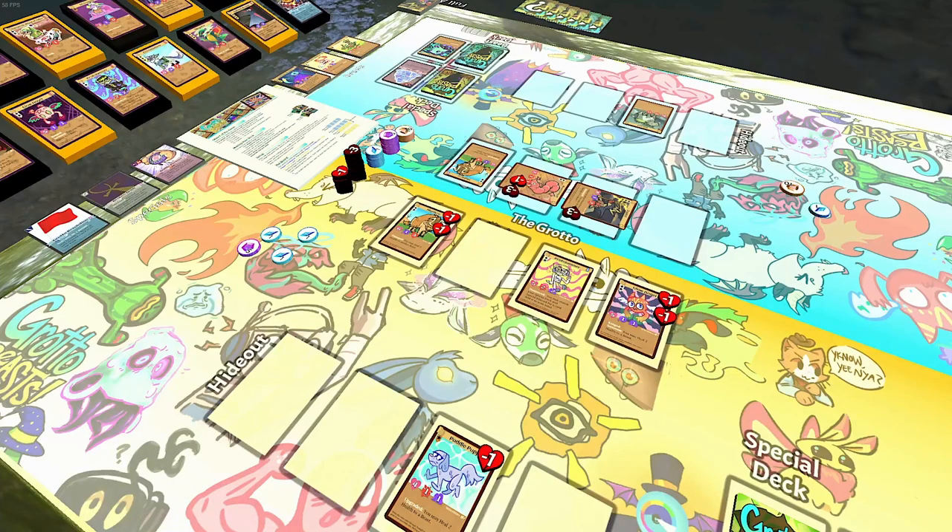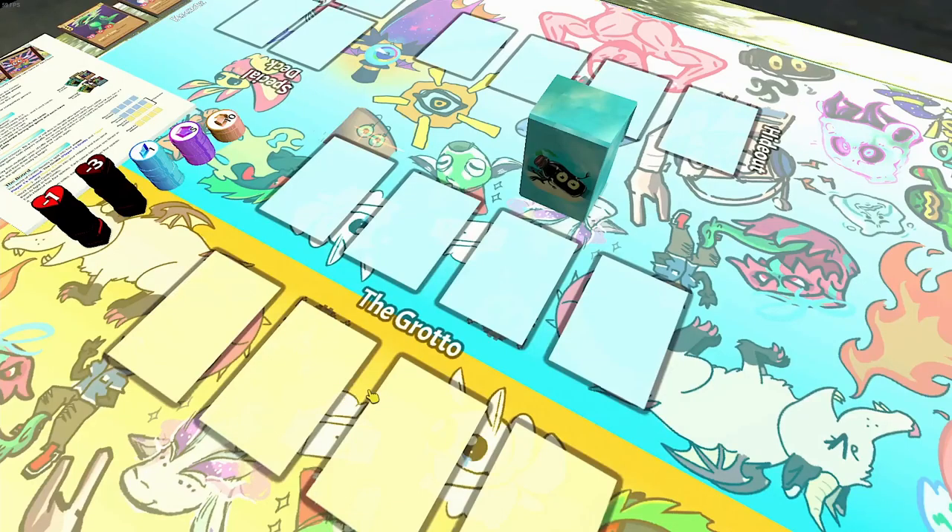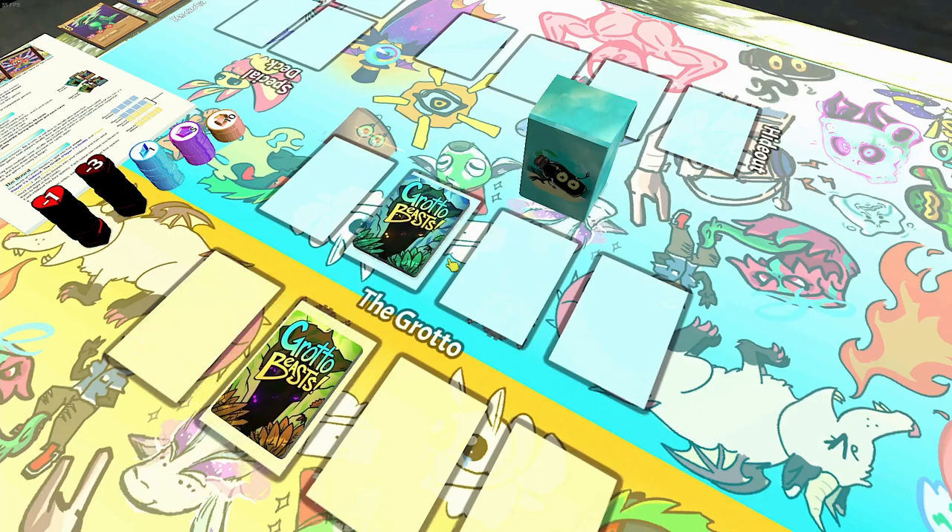And that's it! You now know how to play Grotto Beasts! Summon beasts, upgrade them, move, fight, play specials, and get enough crystals to win. A deck in Grotto Beasts has two parts: the beast deck and the special deck. Together they have to add up to 45 cards, and there needs to be at least 10 cards in each of them. You can have up to three copies of a single card. You can decide how to balance it — 25 beasts and 20 specials, or maybe 12 beasts and 33 specials. It's all your choice.